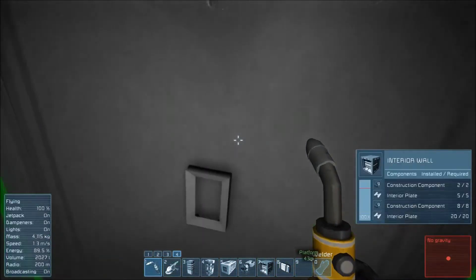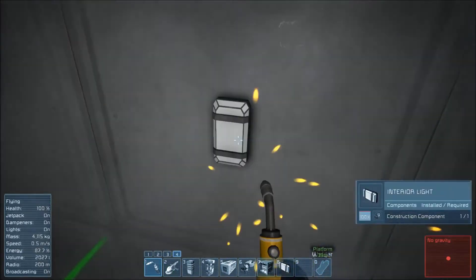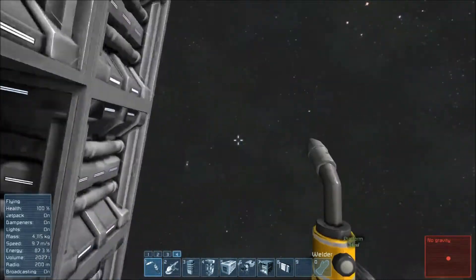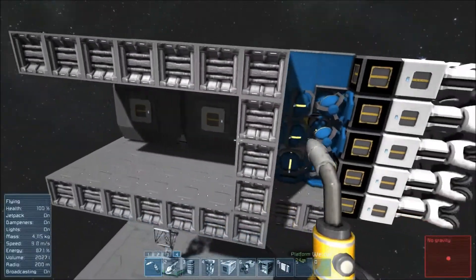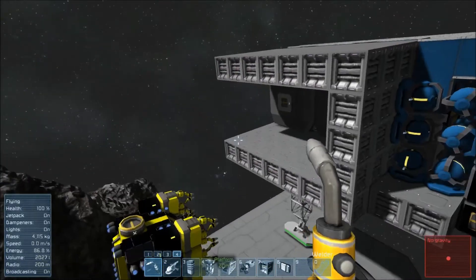They only take one construction component, so very easy. As you notice, it's not producing any light — that's because I do not have any power on the ship just yet. I have none of the power source, which is kind of my own fault for right now, but that's okay.